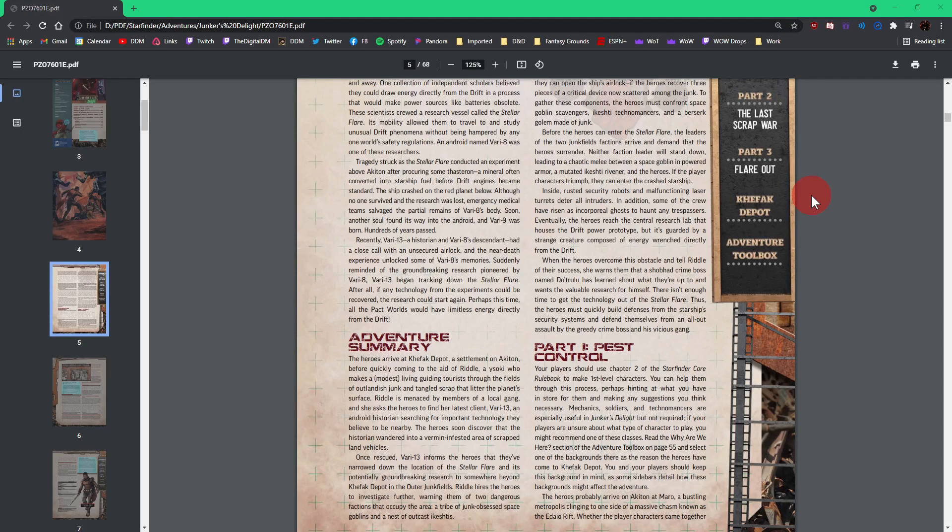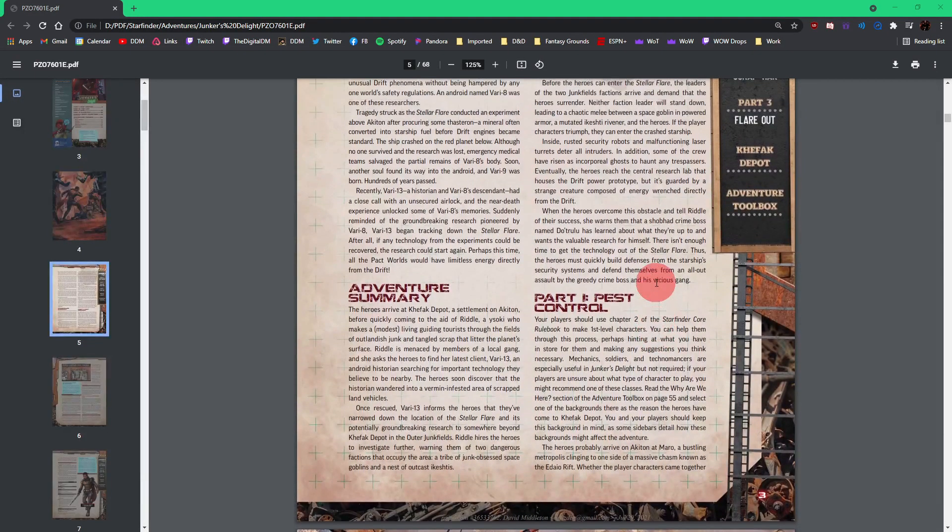Eventually the heroes reach the central research lab that houses the drift power prototype, but it's guarded by a strange creature composed of energy wrenched directly from the Drift. The Drift is sort of like a parallel plane that allows you to travel quickly from point A to point B — it would act sort of like a wormhole, taking you in a very short amount of time from planet to planet or galaxy to galaxy. I still need to touch up on my Starfinder lore — it's been a couple years since I've played.